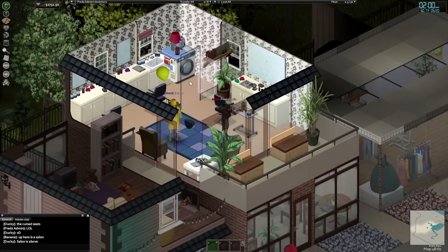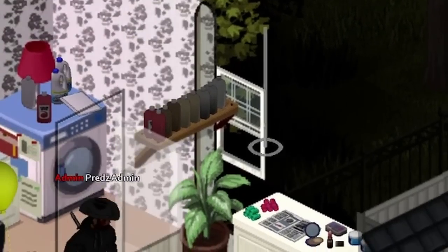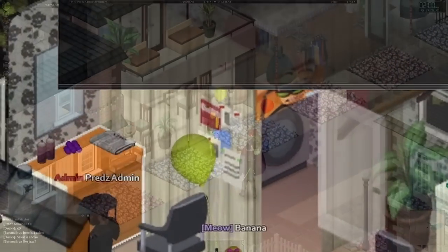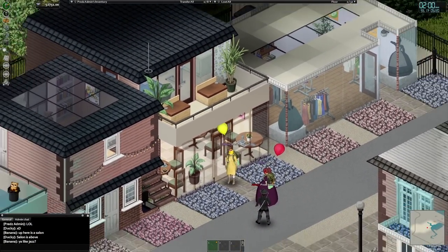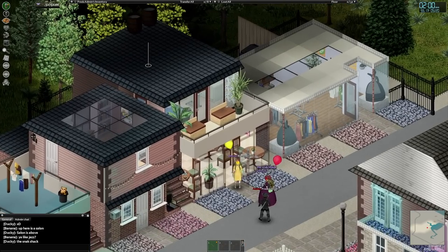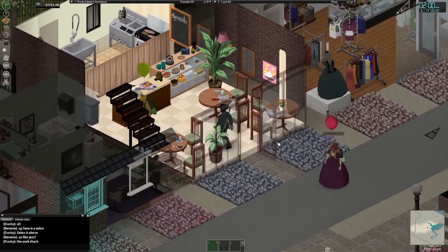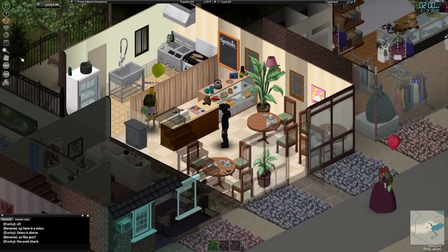For some nice attention to detail, I'd like to draw your attention to the shelf by the north window, where all the bottles up there have been placed manually and color-coordinated. Below the hair salon is the snack shack. My favorite thing about this place is that each room is completely unique in terms of assets used — each room has different flooring, different wallpaper, and even different props used, which I thought was really nice.